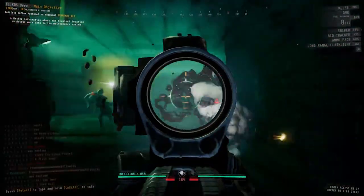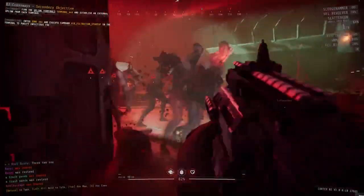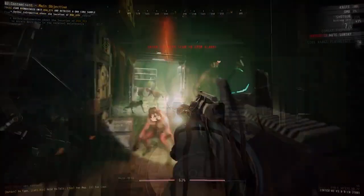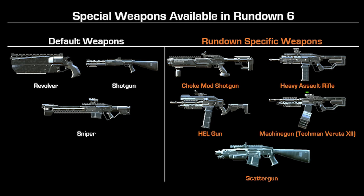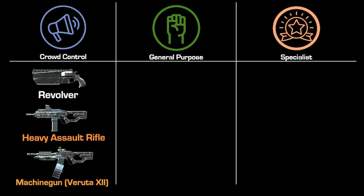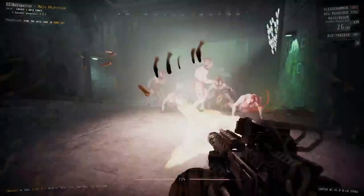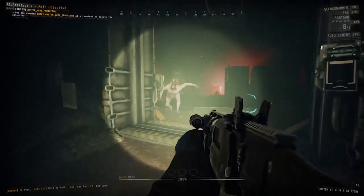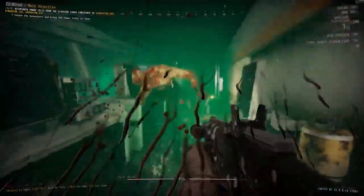While primary weapons excel in dealing with the general wave, some situations demand heavier weaponry. Situations where multiple large enemies start showing up, or when a swarm of small enemies envelops your team, are not rare occurrences. In this case, we can look to special weapons to smooth out rough engagements. Similar to primary weapons, the default and rundown-specific special weapons can be divided into unique roles: crowd control weapons, general purpose weapons, and specialist type weapons. Crowd control weapons excel in shredding through a large group of enemies, while specialist type weapons are great for disposing of giant targets quickly. General purpose weapons are also powerful and can perform both roles, but at the cost of less damage, range, or ammo efficiency.